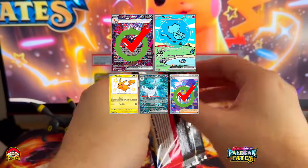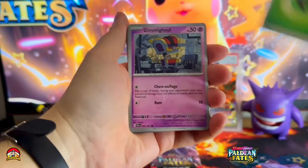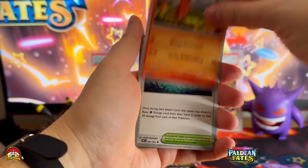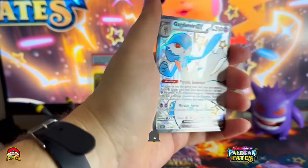Pack number one, let the chase begin. First code for the video. Grass Energy, Gimme Ghoul, Magma, Nomona, Moonlit Heal, Camerupt, Atticus. Well, not God of War — let's go! Get in, what a start!